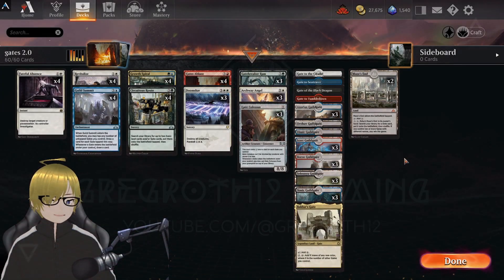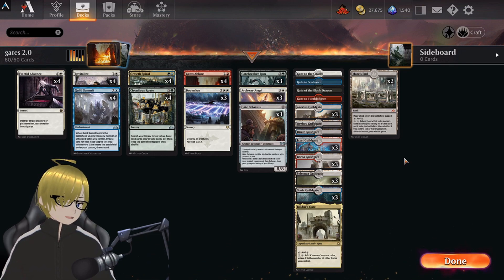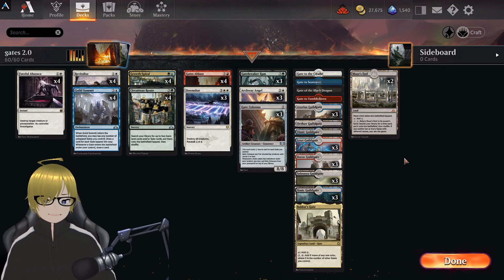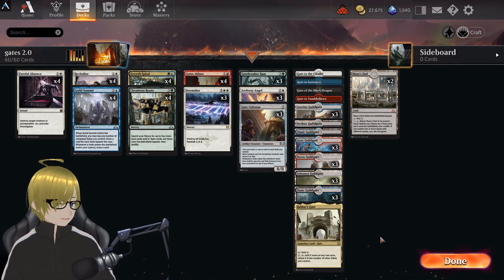Alright, we are back with one of, possibly, my favorite decks — as it is cheap, I don't have a lot of wildcards, so it was kind of easy to make. I made this a while ago and I've just been updating it a little bit here and there. As you see, it is Guildgate — more specifically, it is Maze's End.